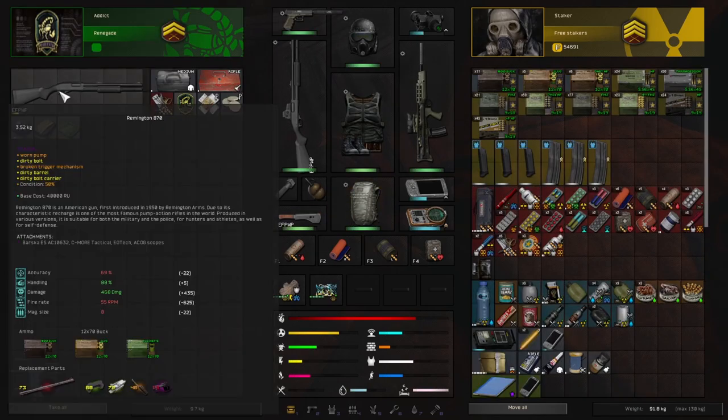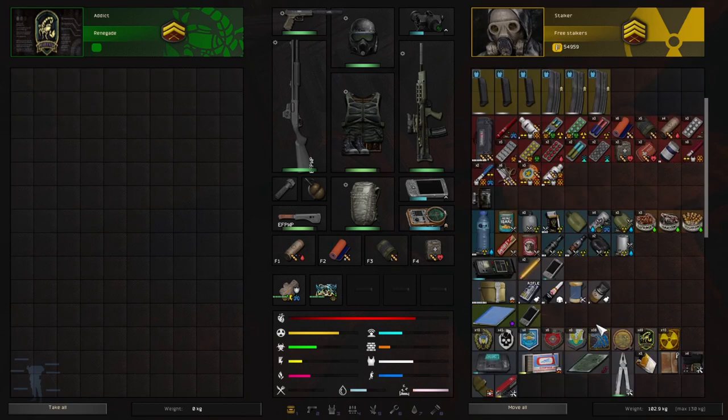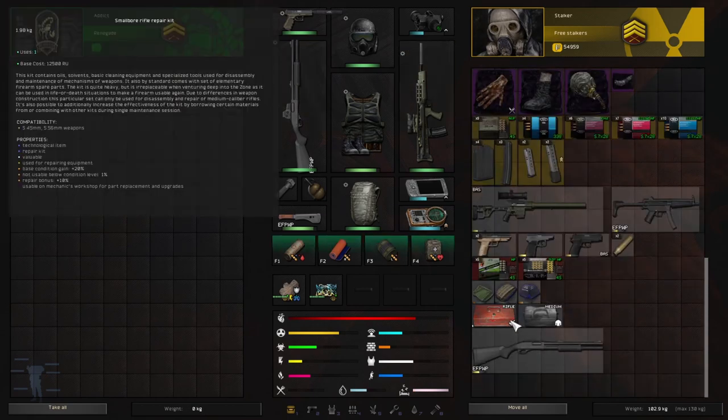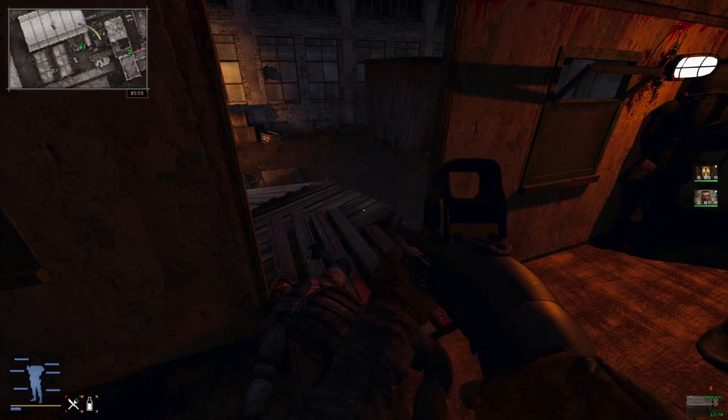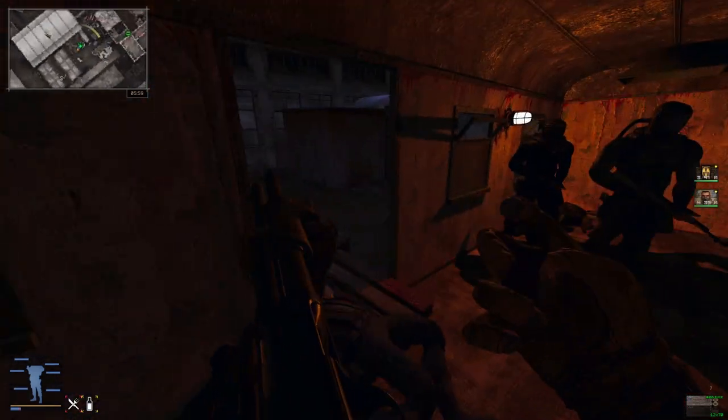I went ahead and killed the lad. He's got the same gun as us - nice. We could grab some good stuff. He's a renegade - and this is the small bore rifle repair kit, exactly the repair kit I need to take the upgrades off of our previous gun. That's a nice find.